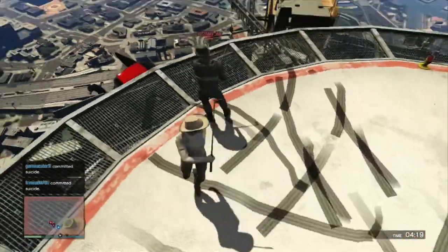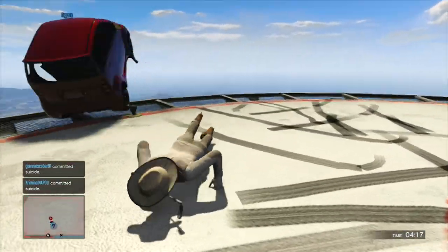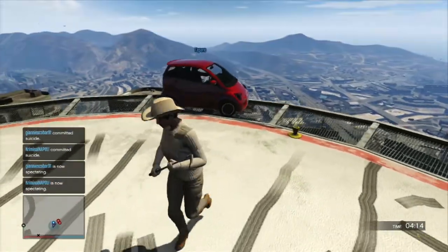Look at this — my teammate comes up and just throws him right off the edge. That, right there, is Smart Car Sumo.